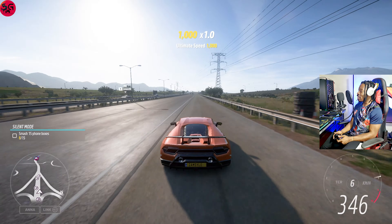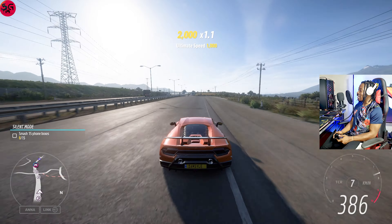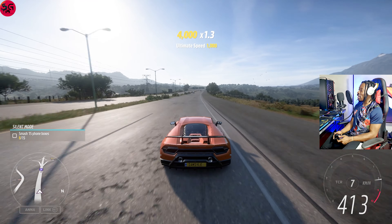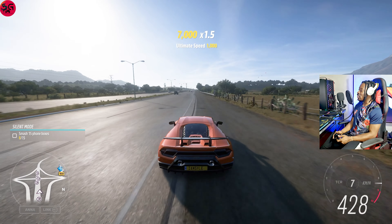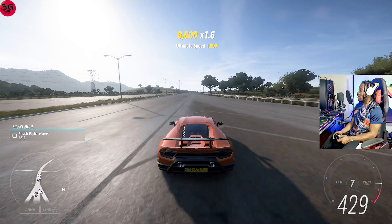I'm going to take these three Huracáns on a drag race just to see how they all stack up, but that launch is going to be a hard one to beat. We're in seventh gear, seeing just over 400. The power on this is 997 kilowatts. We just hit 432 kilometers per hour.